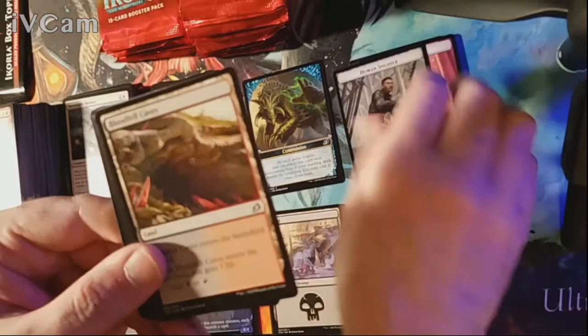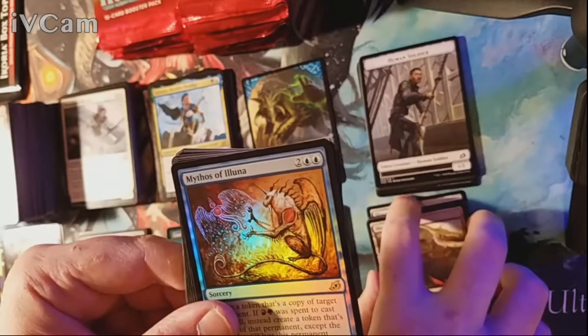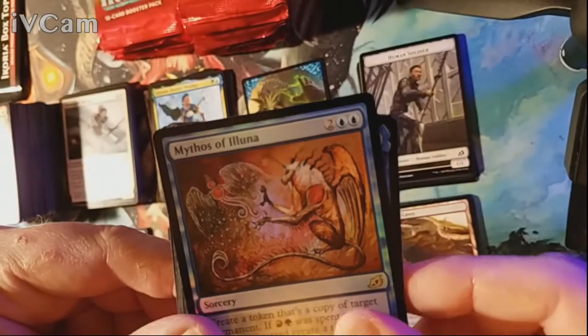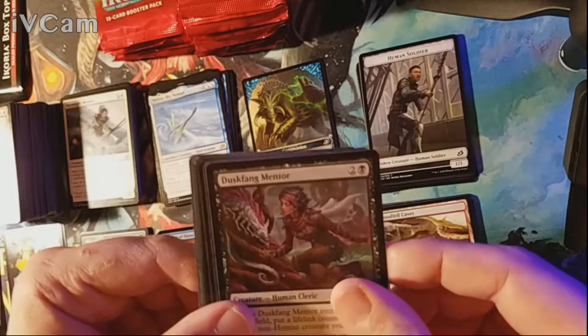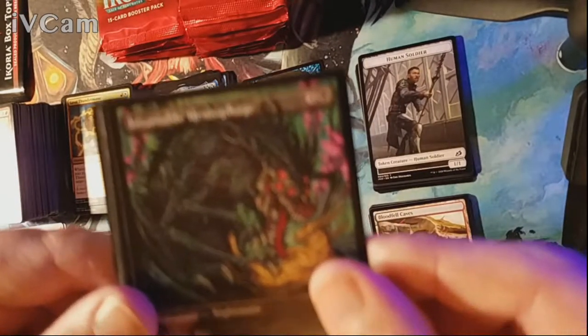Pack seventeen — our human soldier is back; he got jealous of the brother-in-law so he decided to return. Our land is Bloodfell Caves and our rare is a foil Mythos of Aluna — our first foil rare! Our actual rare is Yorian, the Sky Nomad. Uncommons are Duskfang Mentor, Survivedthorns, Thundermane, and an alternate art Insatiable Hemophage.